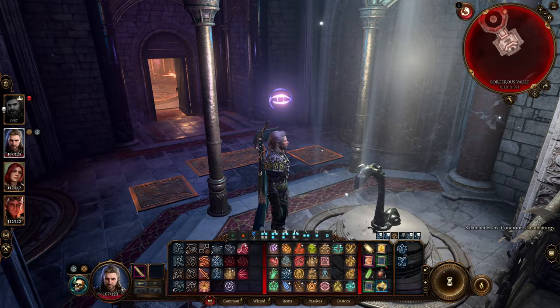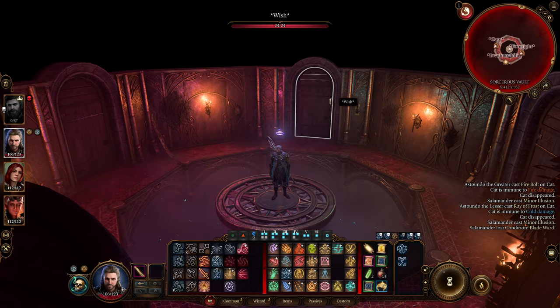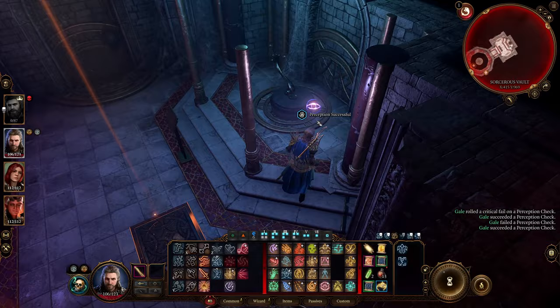We're going to return back to this area and this time go through the Evocation door. This is going to open up the Karsis door, which will lead us to the Annals of Karsis. Make your way through there and then into the next room we're going to go through the Wish door. Watch out for the traps — there's a trap right in front of each of these doors. The traps are in the same location as last time, so move around to the side, and then you can open up the Karsis door.